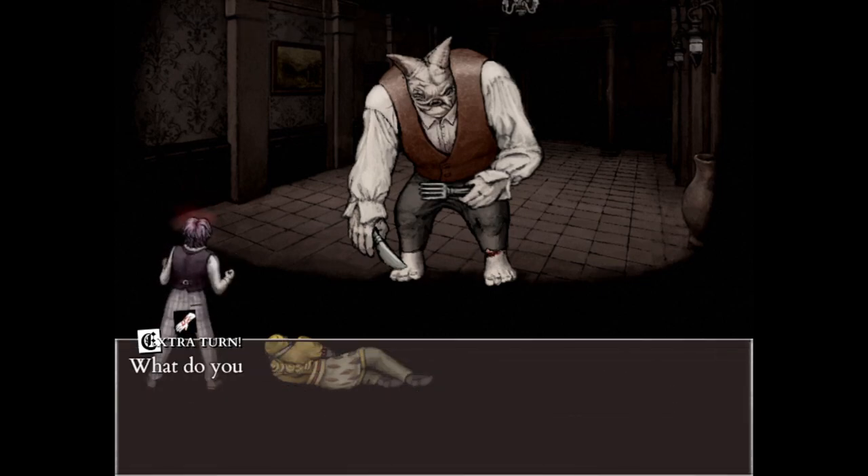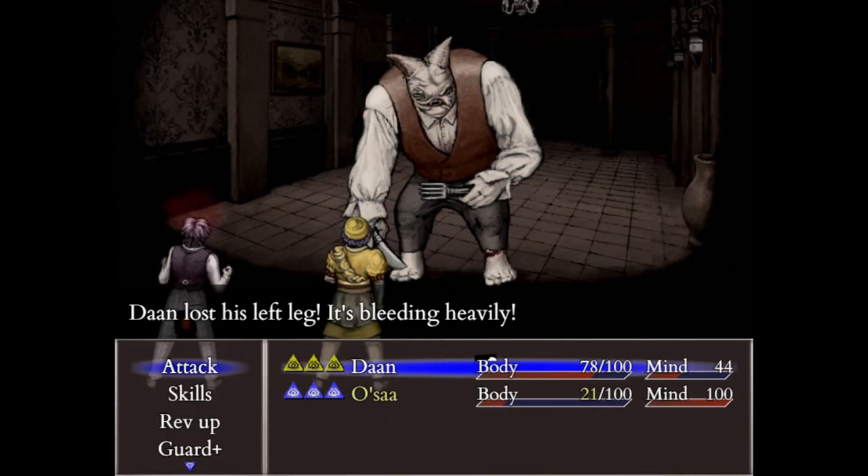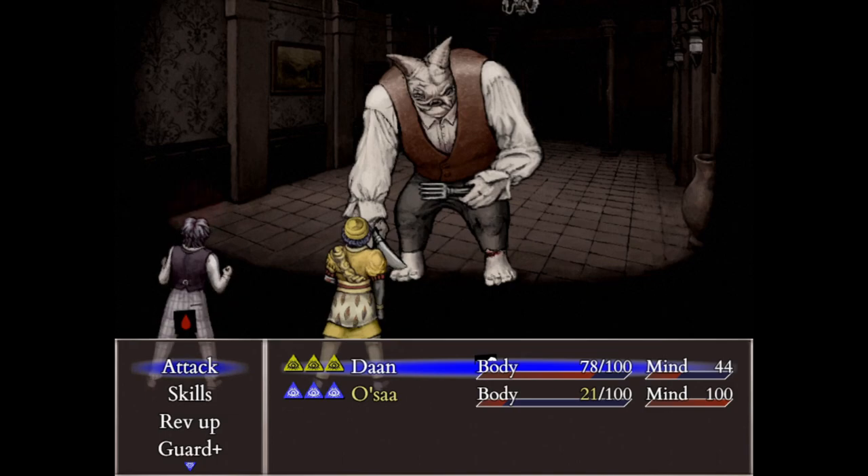You can have this skill if you get the soul of Dan. You can also keep your limbs if you have limb protection while using this skill. Make sure to be fast, because if the fight is over and your ally is dead, you are not able to revive them out of battle — it has to be during the fight.